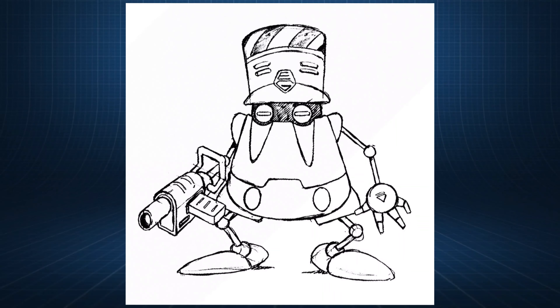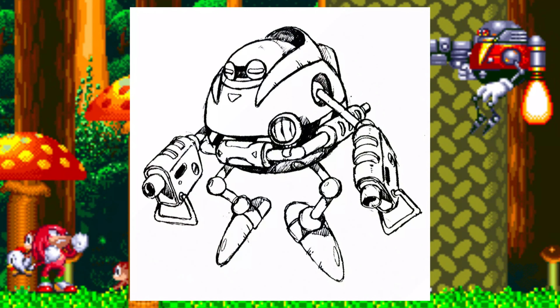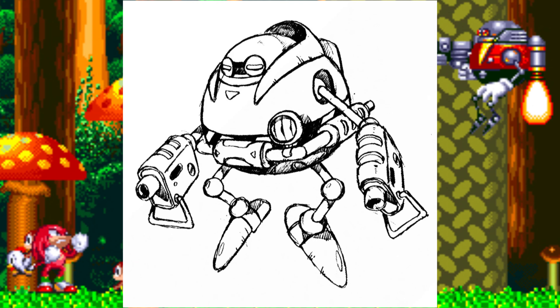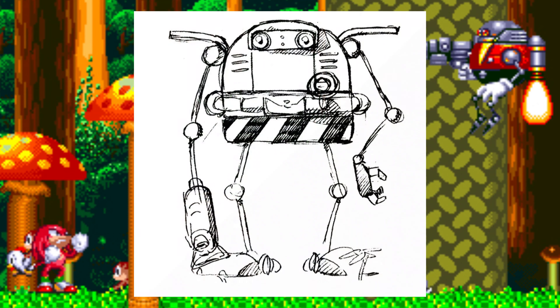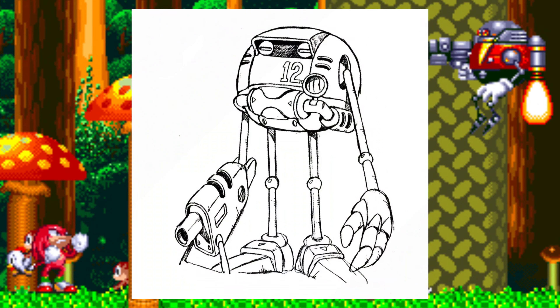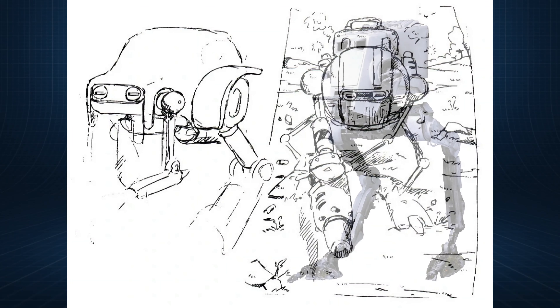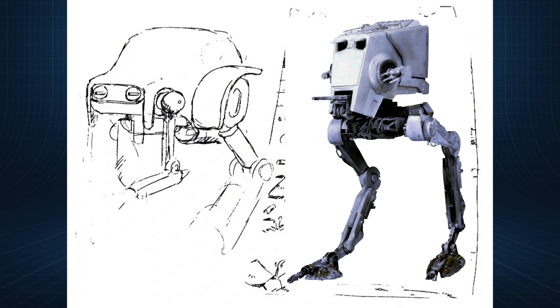There isn't much information on the background for the design of Gamma, but there are multiple concepts of what this robot was supposed to look like. A majority of these designs would look a lot like the Egg Robos from Sonic 3 and Knuckles, with much smaller bodies, but the eyes would remain more or less the same throughout development. I love that one actually looks like it was going to be a mini AT-AT from Star Wars — Star Wars fans, check me on that.